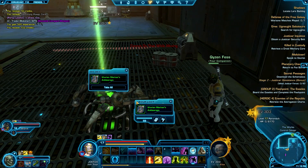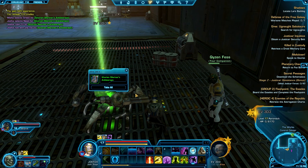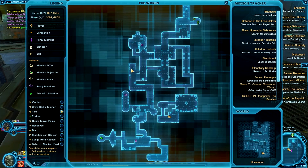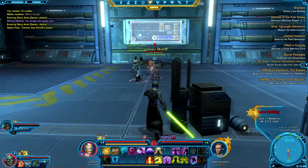I couldn't beat it alone — this thing is pretty beefy and drops decent loot. I went ahead and had my companion with me, as well as a level 18 smuggler, because the boss casts a shield and absorbs a lot of the damage. That's how I was able to beat it.